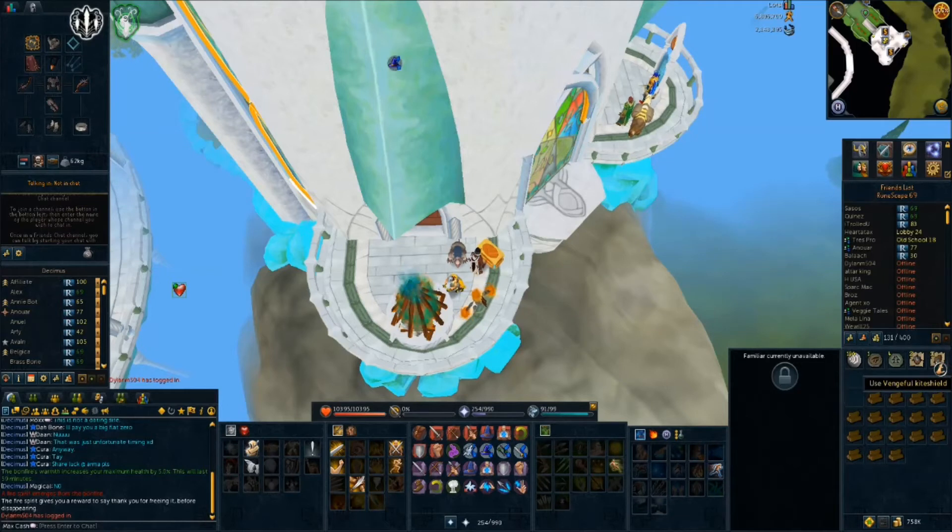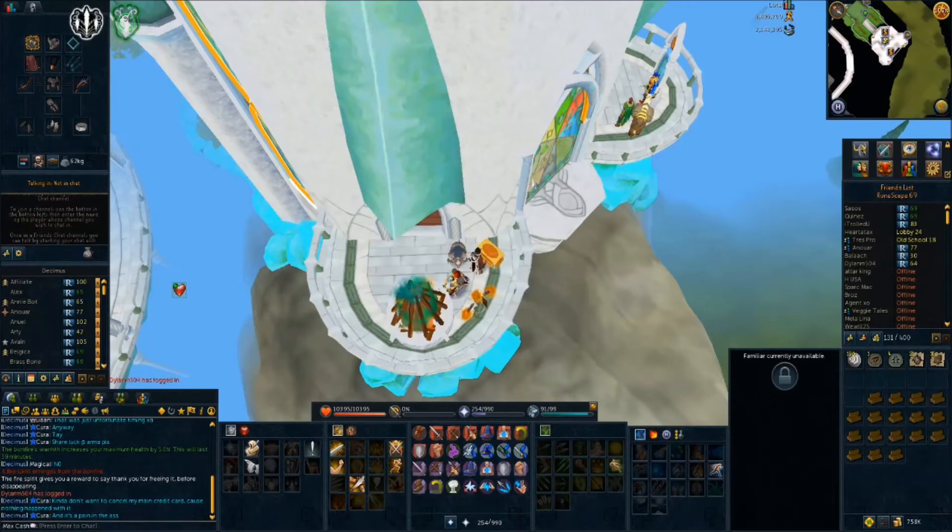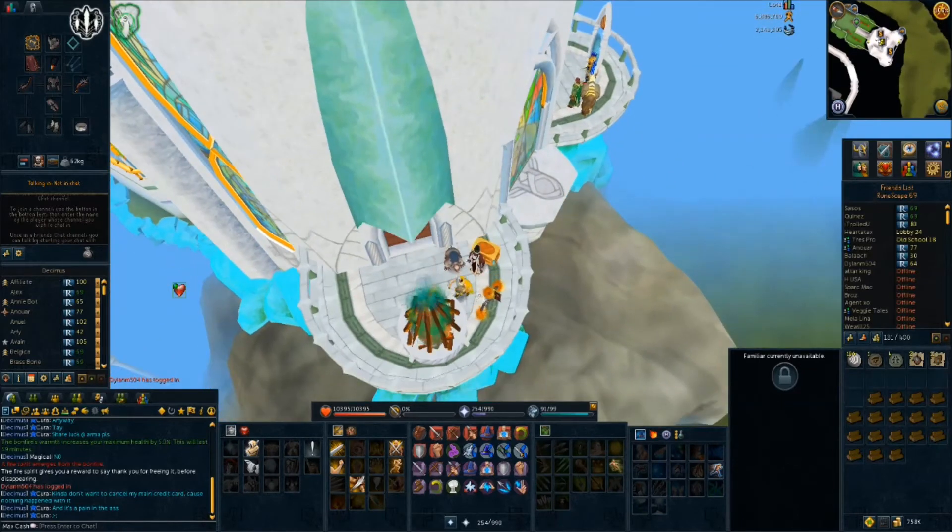I did buy all the vengeful kite shields for between 3 mil and 3.2 mil, and I bought the merciless kite shields for around 4.2 mil. The reason I only have two merciless is not because of the cash stack — as you can see it's 758k. I do have stacks of these attempting to buy in the Grand Exchange, with a couple of vengefuls that I'm way undercutting at about 2.5 mil just to see if they will buy.